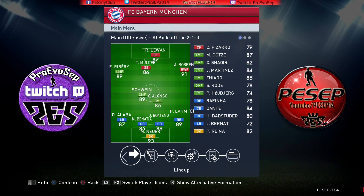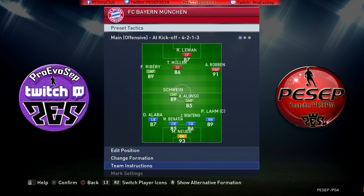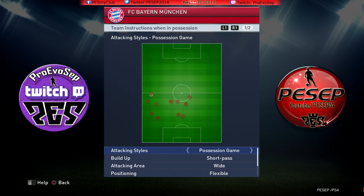Let's start with this. First thing first, let's go ahead with the tactics — team instructions. Bayern Munich always plays a position game: short pass, wide. Short pass means you give it to everybody — pass it back to Lewandowski, back to Schweinsteiger, back to Xavi, then to Robben, and then watch for Muller or Lewandowski's run. This is how short pass works.